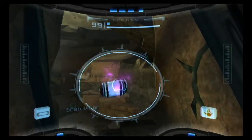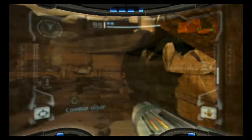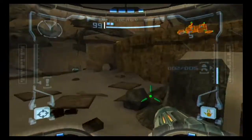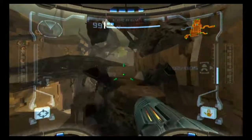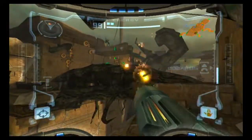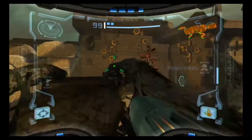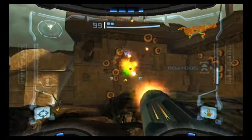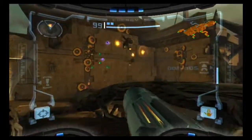Looks like we've stumbled across an energy tank — imagine that. We've got another energy tank down there. I've kind of forgotten where we're supposed to go. Got these wasps everywhere — I hope they're not throughout the entirety of the game because I'm getting very bad Scourge Hive flashbacks. That Scourge Hive was not a bad game, though.